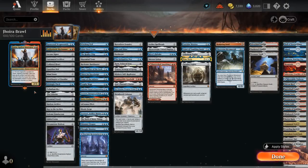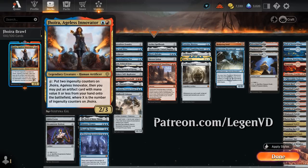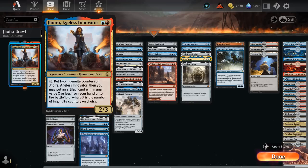Hello and welcome to another Historic Brawl gameplay video. For today's deck, my Patreon supporters voted for Joira, Ageless Innovator, as our commander — a 2-mana 2/3 that can tap to put two Ingenuity counters on itself, and then we may put an artifact card with mana value X or less from our hand onto the battlefield, where X is the number of Ingenuity counters on Joira. So our deck is filled with tons of artifacts. Especially 2 and 4 mana artifacts are the sweet spot, and if she sticks around we can cheat more expensive artifacts into play later.